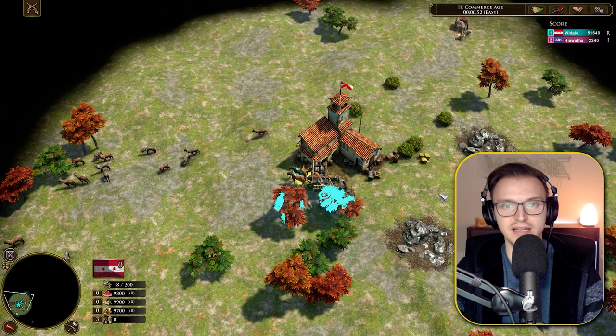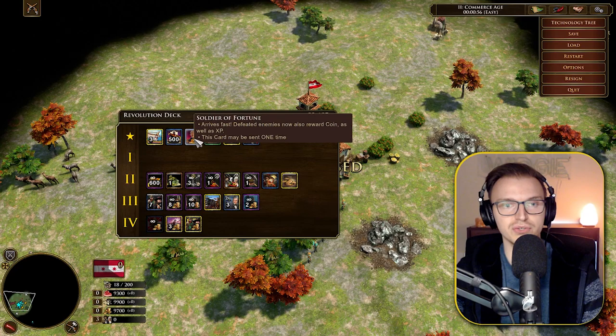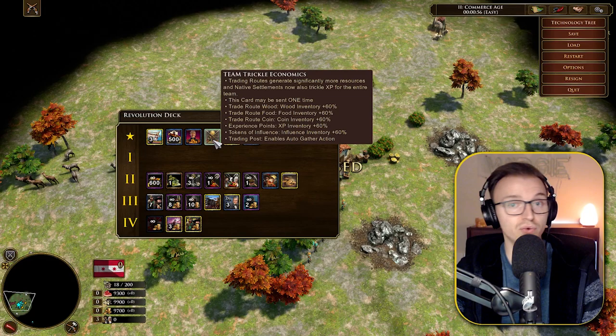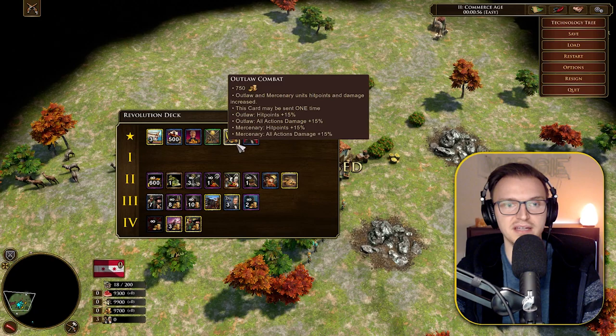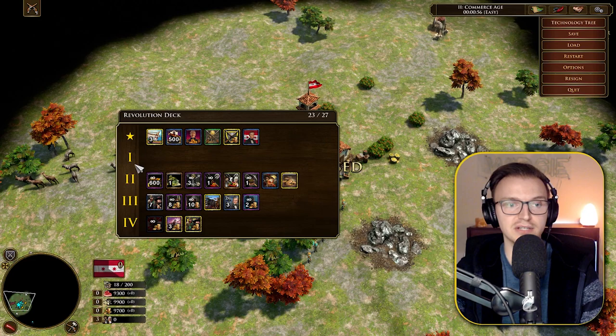Let's look at the Barge of California deck. At the top we have Soldier of Fortune — defeated enemies also reward coin as well as XP. There's a team trickle card for economics, which is interesting — they generate significantly more resources. Outlaw Combat is a big upgrade centered around outlaws, and Land of Walker — the inspiring flag can be planted anywhere and causes charge abilities to recharge significantly faster.